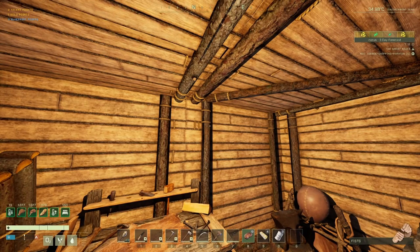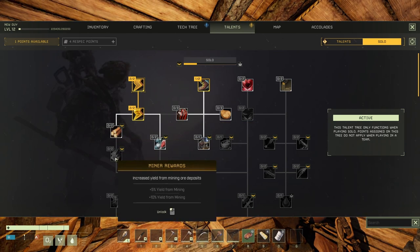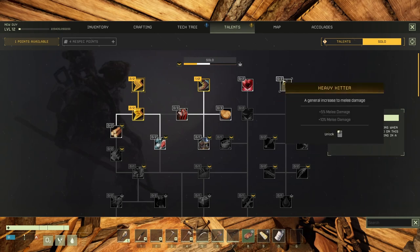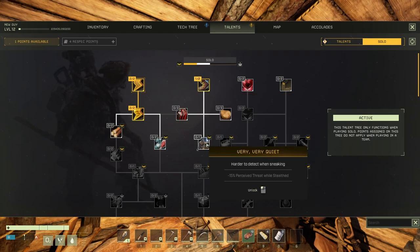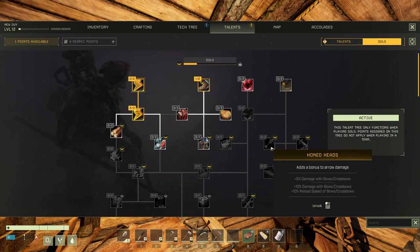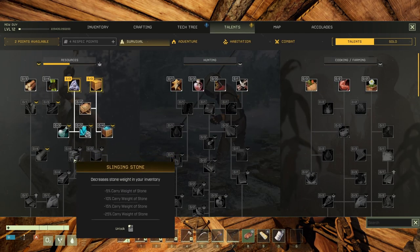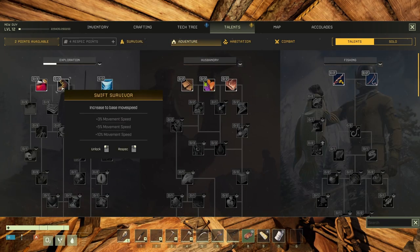Two talent points, one solo point, three blueprints. Let's see about the soul - less damage from animals, amazing. This one is good, this one is even better because we're gonna need to mine a lot. Health - yes please. Melee - no. But this one yes, because it adds five and then ten. For now I'll take the movement speed because I will be running around a lot. I still need to get in here in order to mine. Don't forget, you can respec after that even if you put points where you don't need them.